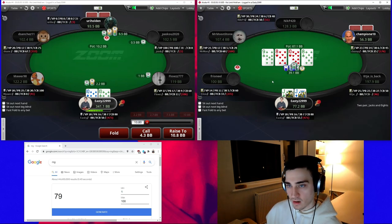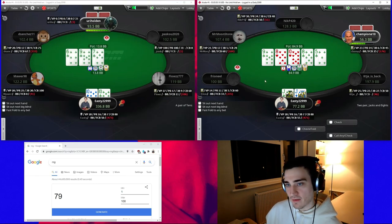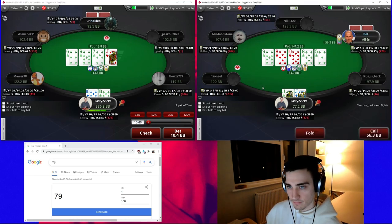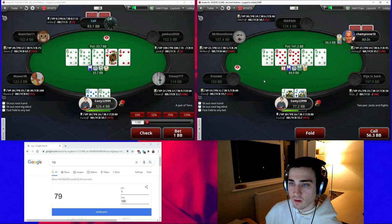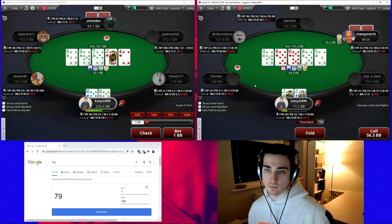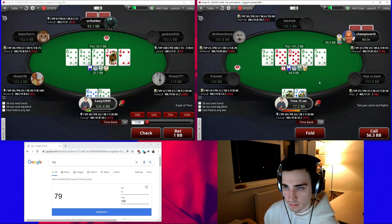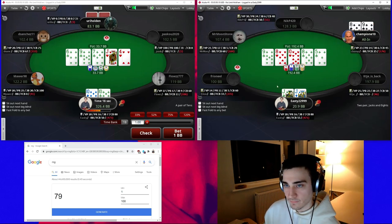We're certainly not going to be able to fold this turn without a heart, so we're going to call. With tens over here on the left versus a jam, we're going to have an interesting spot — we're probably going to find a fold but we're not going to be happy about it. We're going to bet this turn after our opponent checked back on the left. He can have hearts, we block flushes, we block jack-queen — this may even be a hand we just have to go with. We block the backdoor flushes that got there and block queen-jack suited, so unfortunately this is going to be one of our best call-downs.